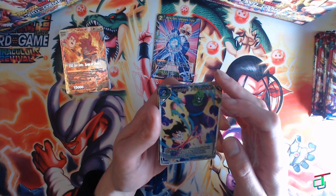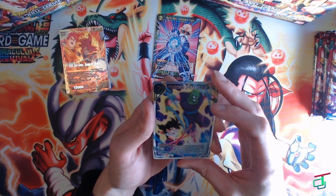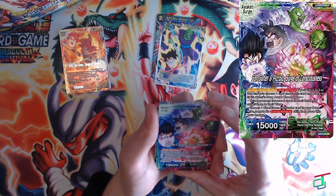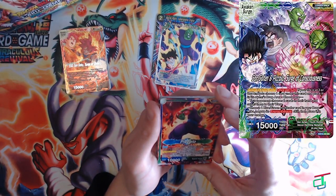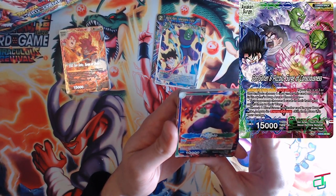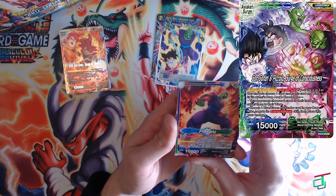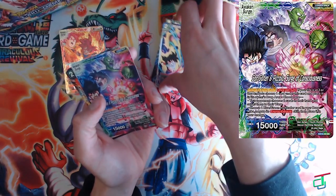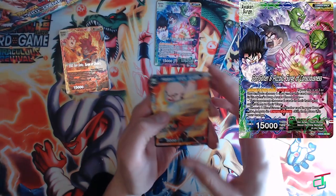We have Hidden Potential — the blue/green counter for this expansion. If the leader is green, the battle card being played has a cost of four or less and is placed in the drop area instead; switch one of your green or blue energy to active, or one of your multi-color energy. Then we have the Son Gohan and Piccolo — Surge of Consciousness — the real father and son leader. At the beginning of your turn, look at the top card of your deck, place it on top or bottom, draw one card, and choose one blue and green card. I'll go into more detail when I make the deck profile.